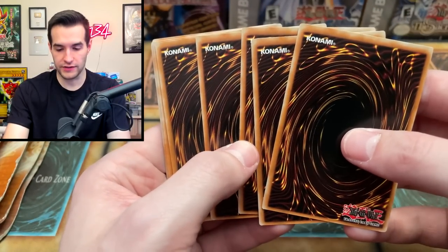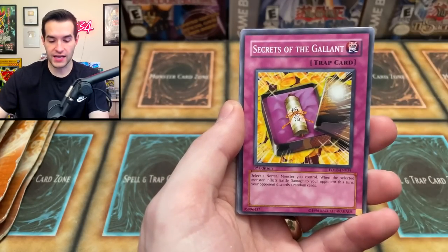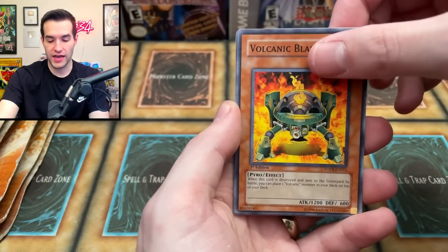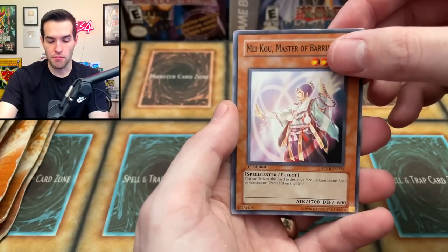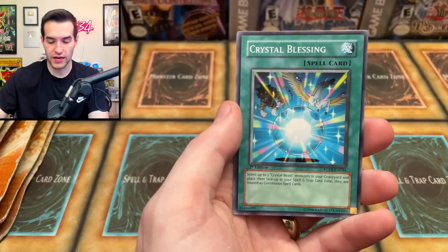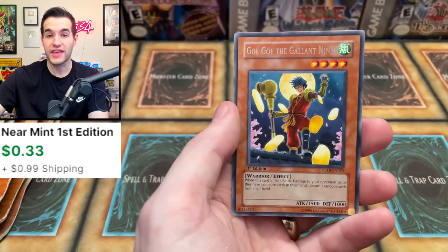Look at the centering on the back of these cards — it's terrible. Cards from this pack: Volcanic Scattershot, Crystal Raigeki, Secrets of the Gallant, Volcanic Blaster, Blaze Accelerator, Mass Hypnosis, Mikau, Master of the Barriers, Crystal Blessing, and Go-Go the Gallant Ninja.